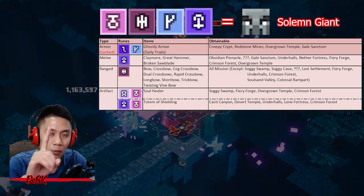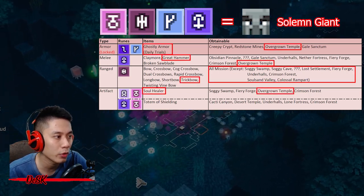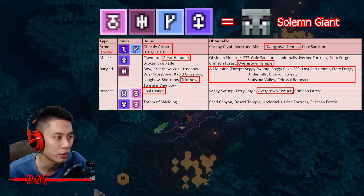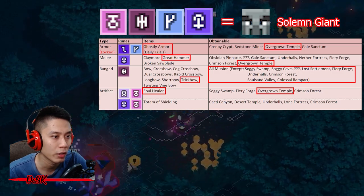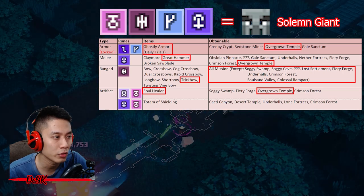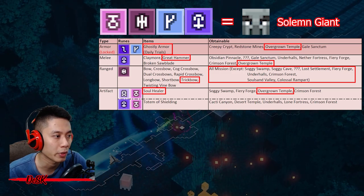The second table has only one type of combination requiring four items, and you can only farm Ghostly Armor from any of these four daily trial missions. The best place to farm is Overgrown Temple — this mission drops three of the items needed for the offering. The fourth item is an artifact you need to get from normal Overgrown Temple or any of these missions. This combination is also not recommended since you need to run two different Overgrown Temple missions.